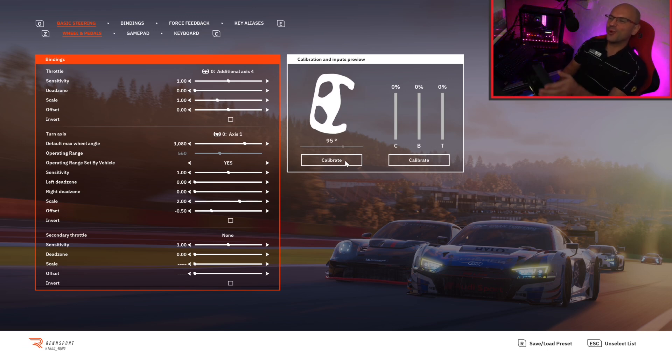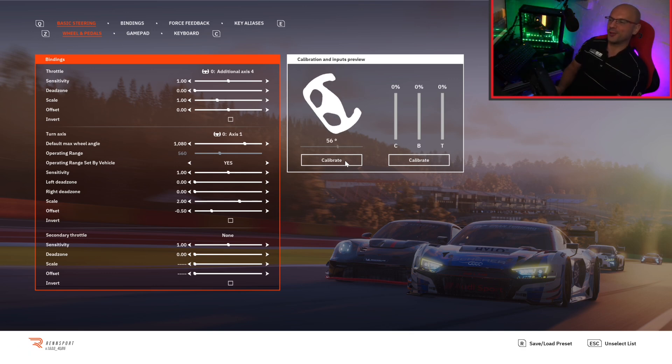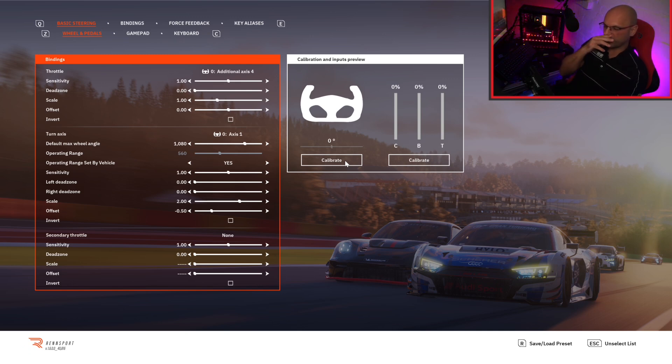If you run a Fanatec wheel, it looks upside down on screen — but don't do what I did and think it's wrong. That is the correct way the wheel should look. Those of you with the Fanatec F1 or V2.5 will understand what I mean — it looks upside down but it is correct.